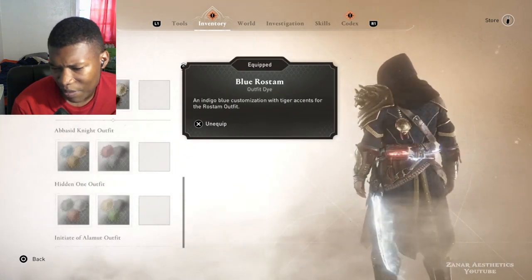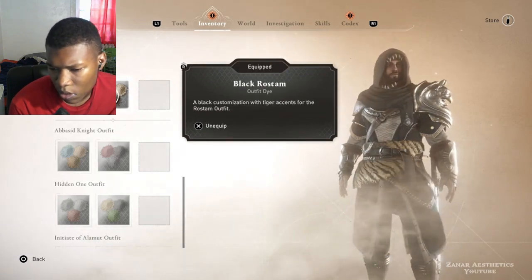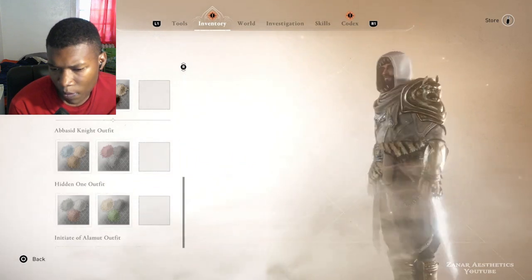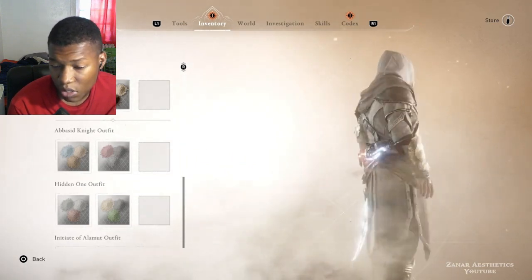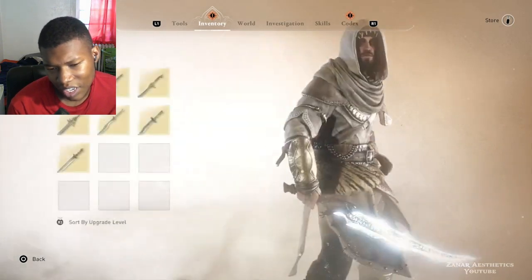I haven't found my favorite yet. A 9. 8. I haven't found my favorite. Oh, he looks good — he looks good in white. I'm gonna say this one right here is a 9.